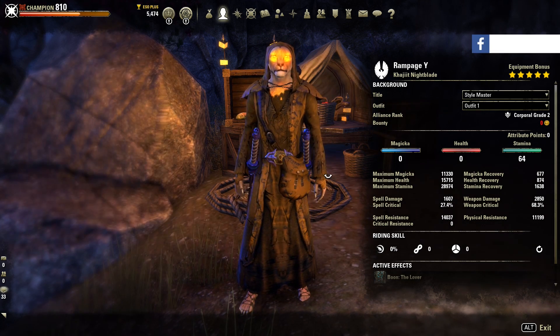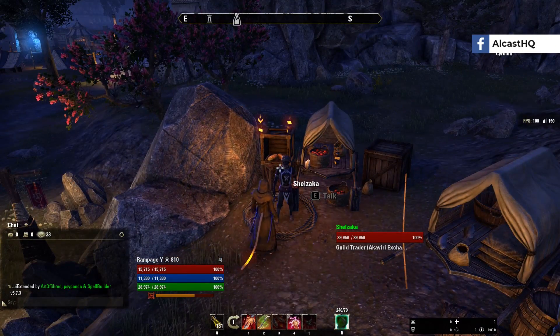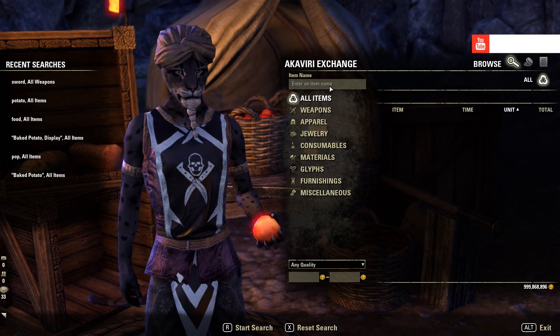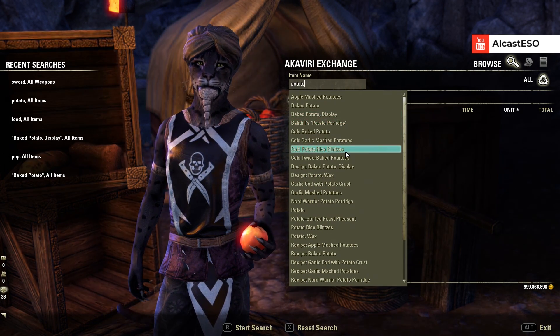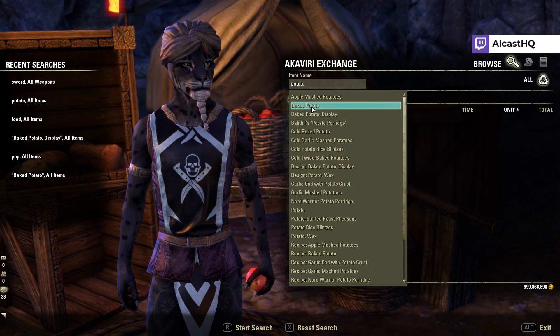Welcome ladies and gentlemen. Today we are going to check out the new guild trader search function that they're going to implement with the Roughstone DLC. Basically what happens here, you can type something like 'potato' and you can see all the different potatoes you have, and so on.